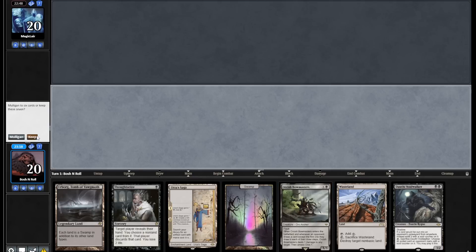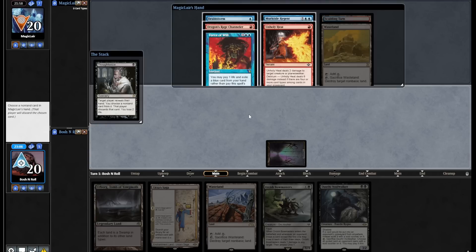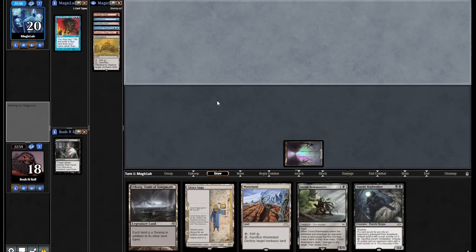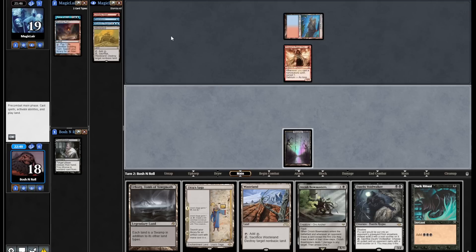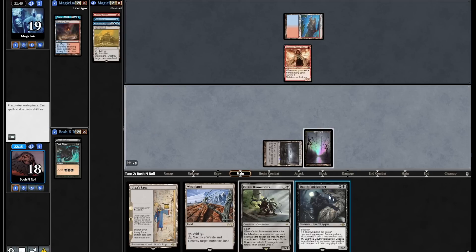Land, Thoughtseize, Voidwalker — perfect hand. Opponent kept seven. Force of Will, Brainstorm, Murktide Regent — I'm gonna take the Force of Will because Bowmaster lines up well against the Channeler heads up. Volcanic Island, Dragon's Rage Channeler — heck yeah. I could even Dark Ritual and double spell this. I'm gonna play Saga. They have a Wasteland and they're likely to use it. I'm playing around Daze anyway just by playing cards. Now I'm gonna play Urborg and double spell — both creatures. Dark Ritual, Voidwalker. It's better to play Bowmaster first to play around Daze, but I just looked at their hand and now that Force is in the exile zone.